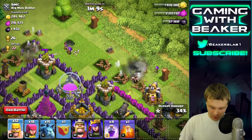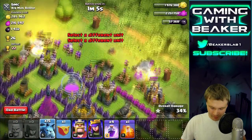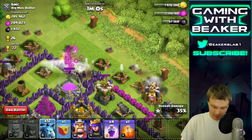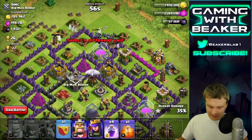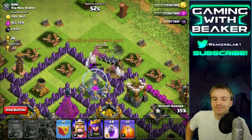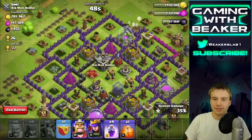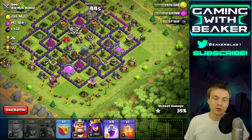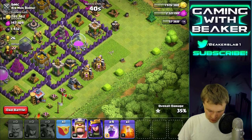My troops aren't going in right now because of buildings around them. Here we go — we're going to send in the minions once we check for air bombs. There's the air bombs. Oh, there's an air sweeper too. Let's see if those minions can get that storage even with the air sweeper — they pretty much got it. Nice! Now we have 147,000 elixir left.